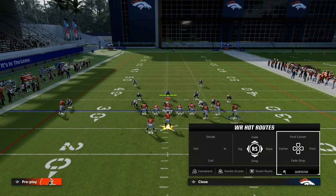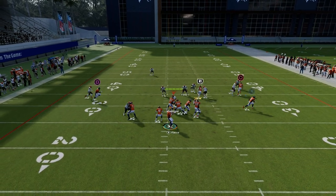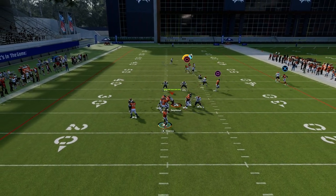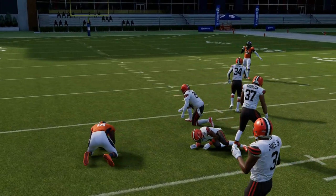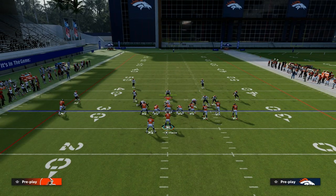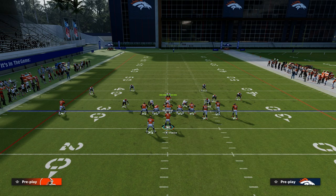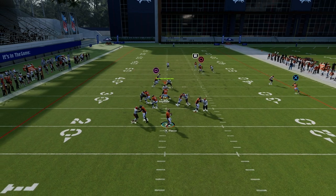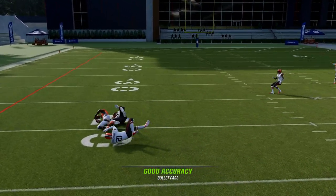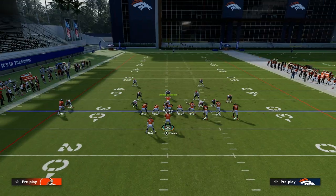Now let's say that they aren't able to cover the tight end — it might look something like this and they're able to get out there on the tight end. Then what we're able to do is use this streak to kind of pull the middle third defender, and then we can throw this post in the middle of the field against man coverage. You can throw this post against a variety of different defenses. It's actually one of the hardest routes in the game to consistently defend. You see the middle third gets cleared out, we throw that in that little pocket, and it's wide open against man coverage.